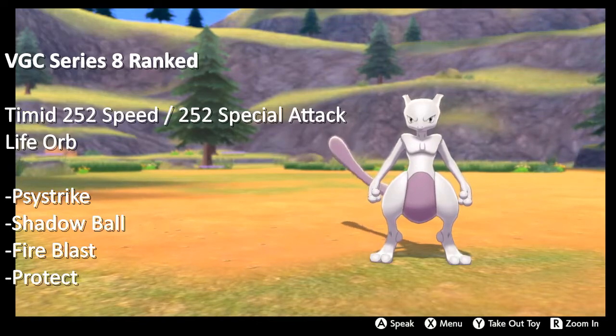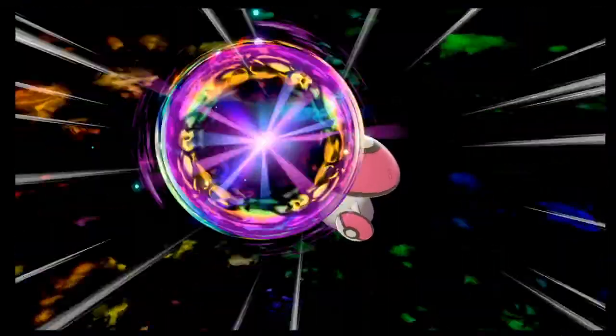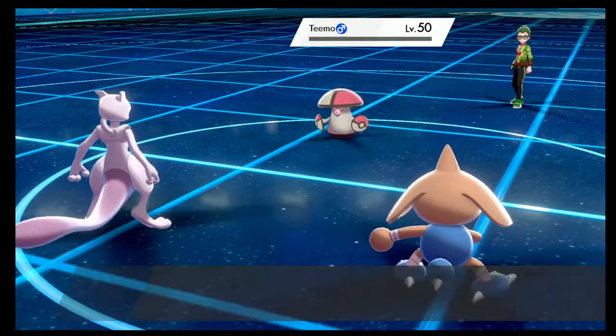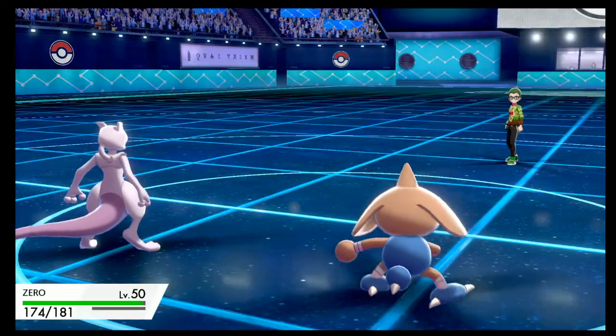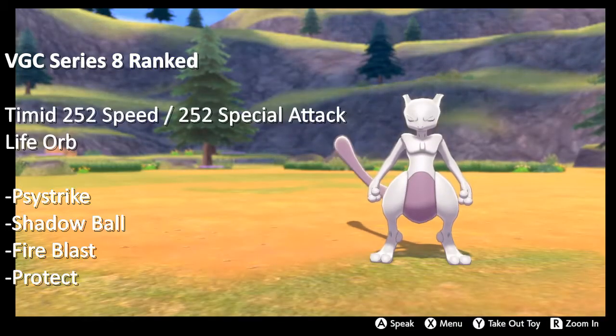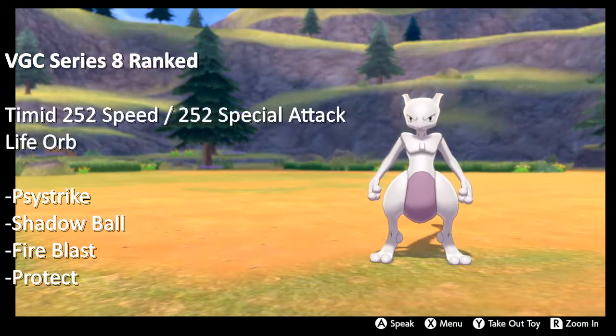The biggest thing to watch out for in doubles with this EV spread is Incineroar and Urshifu Single Strike — the dark version. You don't have a very reliable option to hit either of those, especially Incineroar, but Fire Blast or Max Flare can handle Urshifu pretty well.